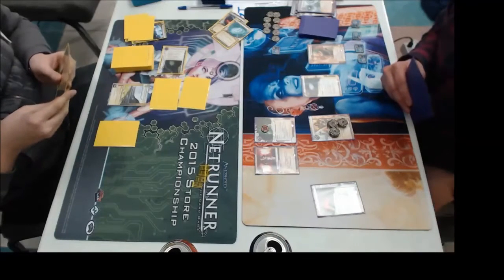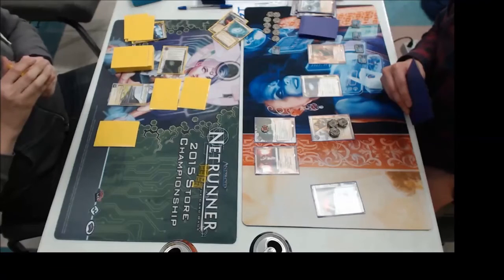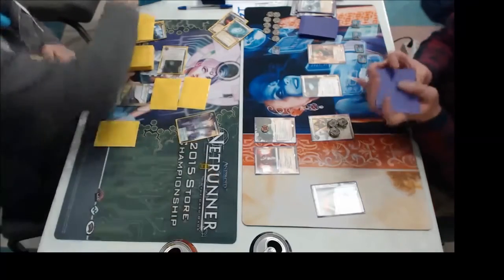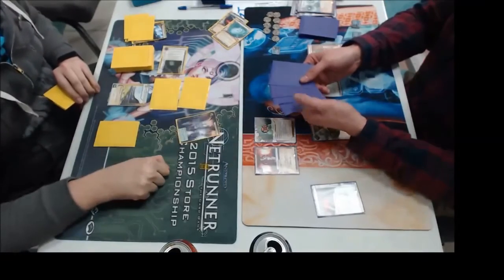Very generous of Chris. We're very gentlemanly here at the box. A little bit of a misplay but no harm, no foul. So what is your kill distribution? Three Scorched Earths — which we see here — and three Traffic Accidents. So you went for the full complement. That's 15 influence. I do not run Astroscript in this deck, or SanSan. It is straight kill.